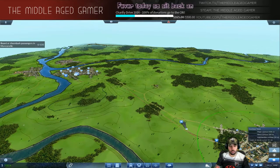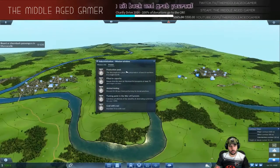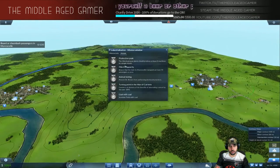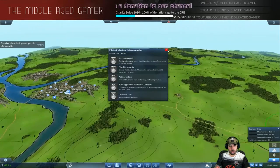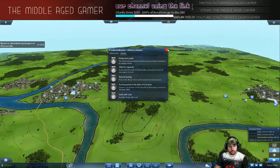While we're waiting, let's talk about the medals. Production Peaks is relatively easy — make eight machines at the factory in a single month. Filter Capacity is transporting at least 70 passengers on the train from station to station. Animal Testing we'll go over in a while. Turning Point in the War of Currents is very hard — we have to do it by 1890. And Coal is going to be our second biggest route, or highest-paying route, other than the passenger line.